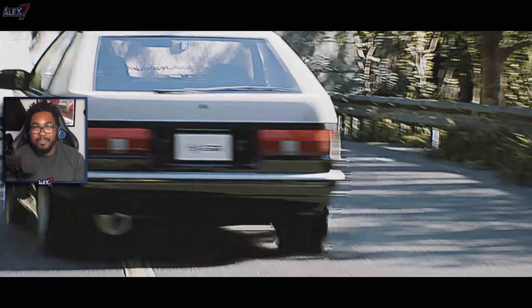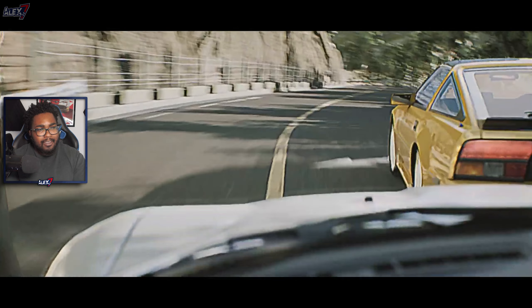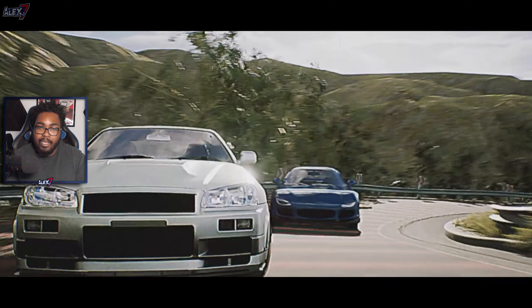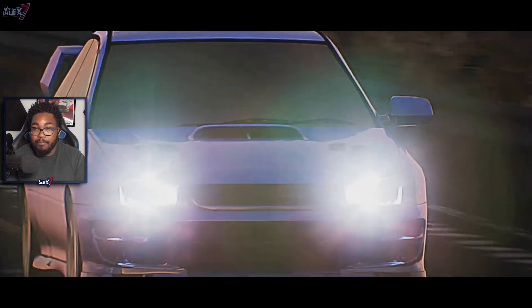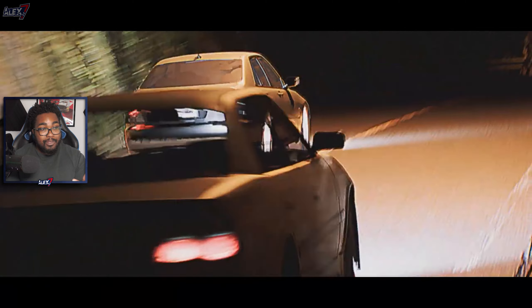The next question was about gas stations. Do note this is an open world — it's kind of like there are different track areas, and within these areas you can encounter different NPCs or do your Touge Attack and all that. Gas stations can appear and you can view them in third person, or you can go to the garage. Around the area you can interact with NPCs, which is pretty interesting.